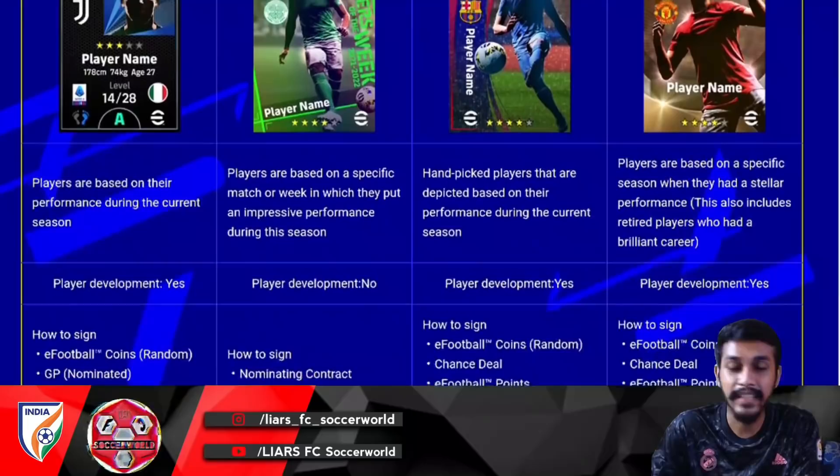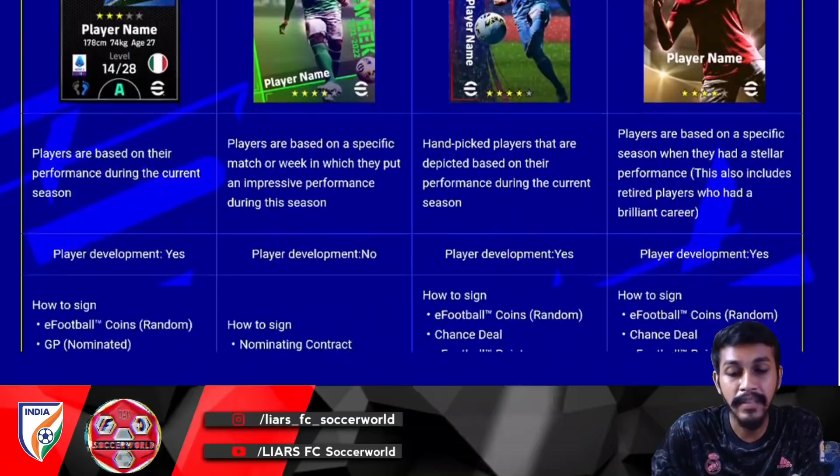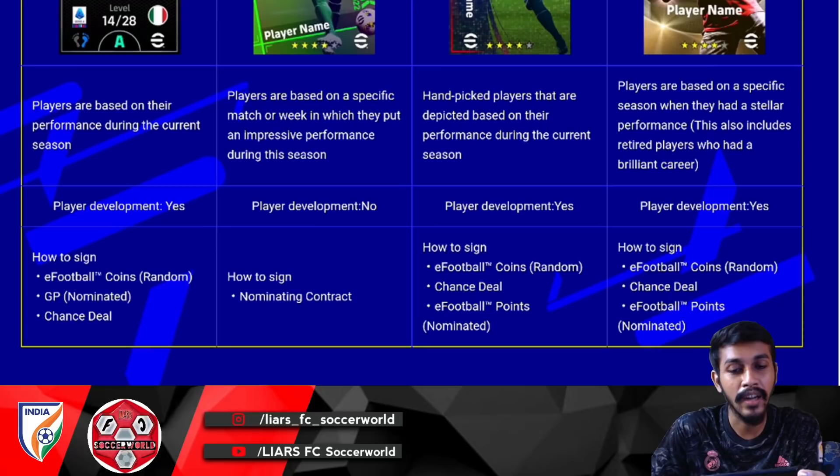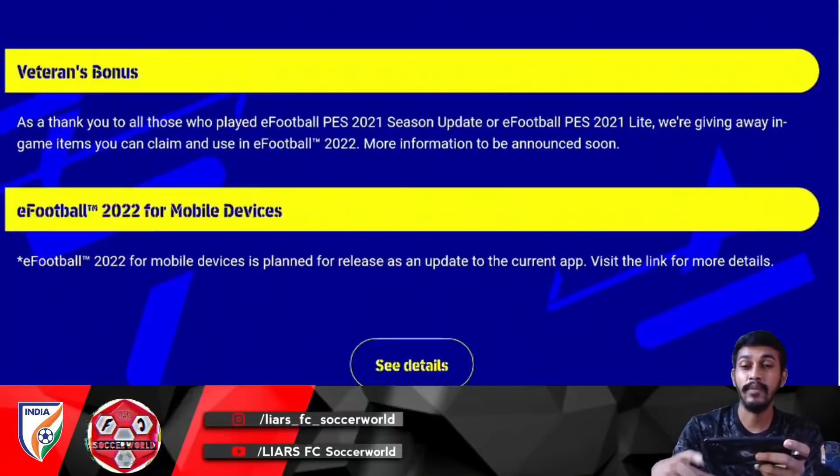To summarize development and signing: you cannot develop Trending players since they are already at their prime. Featured, Standard, and Legendary players can be developed. Standard players can be signed via My Club Coins and GP through Nominating Contract or Chance Deal. Trending players can be signed via Nominating Contract — you pick whoever you want.